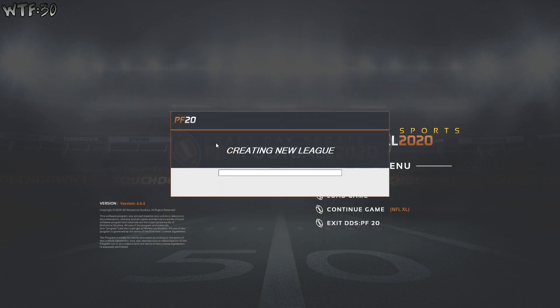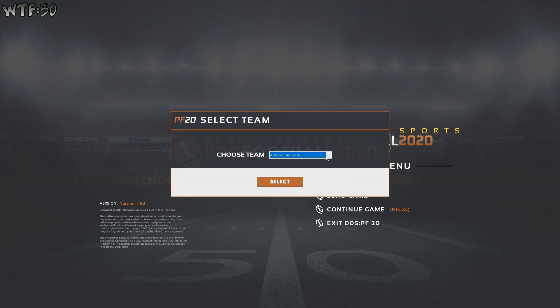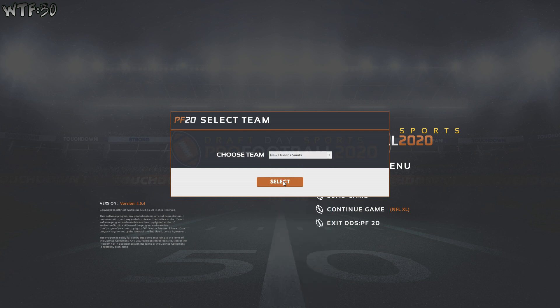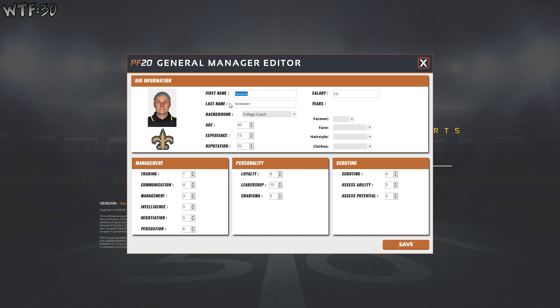Creating the new league now. We're going to choose our team — we're going to choose the New Orleans Saints. Hit select. This is going to be us, the general manager. We're going to be WTF, last name Madden.